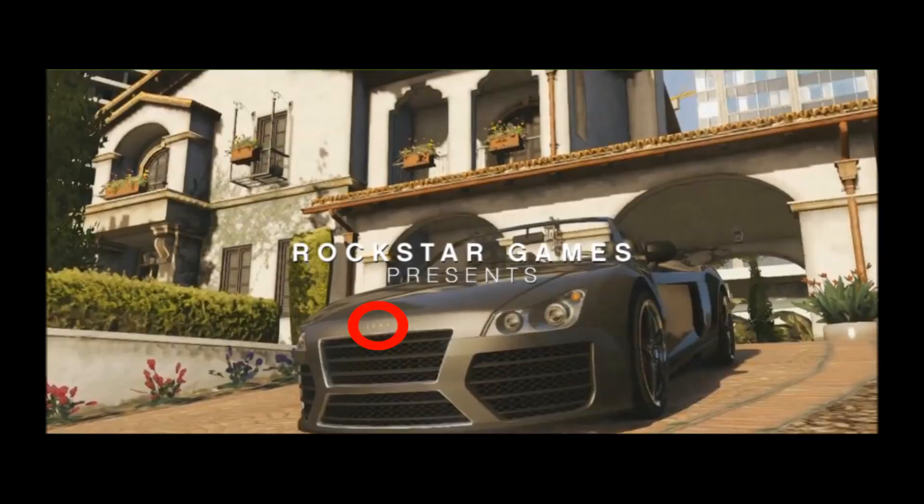This is the front side of Michael's house, which shows an awesomely detailed car. I cannot believe how amazing the graphics look. Some people have complained and said it was a GTA 4 engine with vibrant colors. Whilst this could be true, it still feels like a new engine — the amount of detail and the quality of the textures is just amazing. The logo on the hood looks like the Audi logo. Could it be the first time there are real cars in a GTA game?